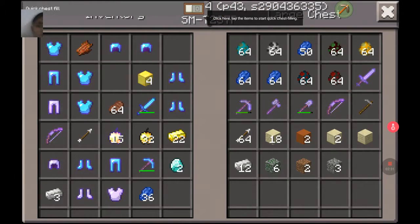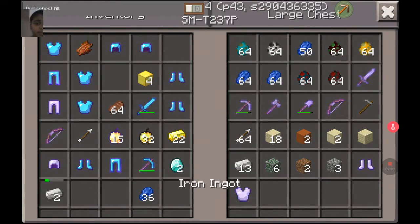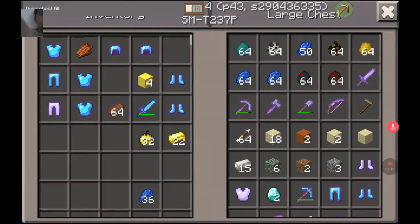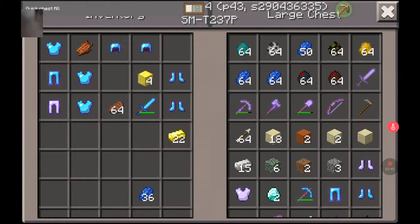What can I do with gold? I'll put it in the chest or something. Let me clear inventory space. I'm gonna have two diamonds left. I do have 32 regular golden apples.